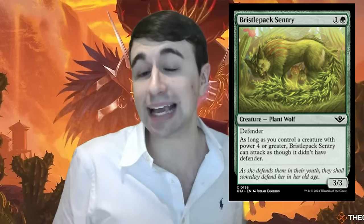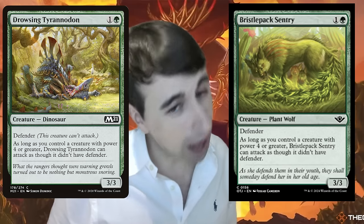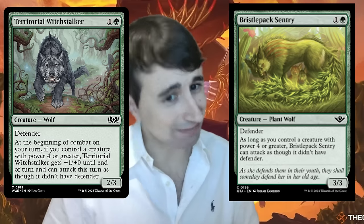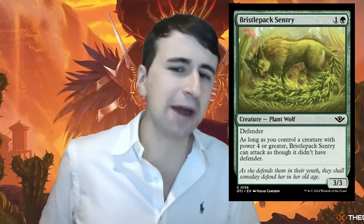An old favorite with new skin: Bristleback Sentry — one and a green for a 3/3 Defender at common. As long as you control a creature with power four or greater, Bristleback Sentry can attack as though it didn't have Defender. This is a functional reprint of Drowsing Tyranodon — the first true functional reprint of that card. What makes this better than similar cards we've seen is you can put a +1/+1 counter on it and it can attack by itself — it doesn't say 'another creature.' You can pump it with a mercenary token or a pre-combat pump spell. This is quite a strong card, and I suspect it'll be quite a bit better than the similar cards we've seen recently.